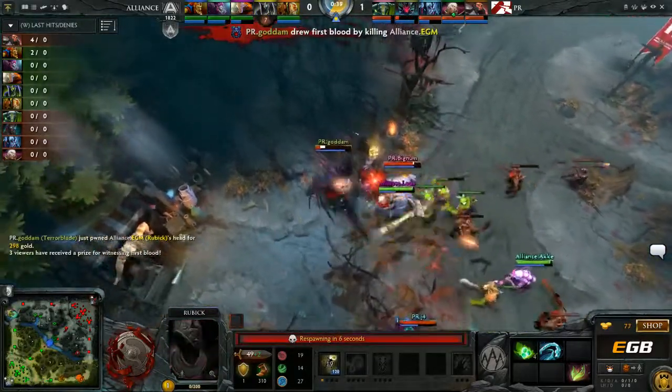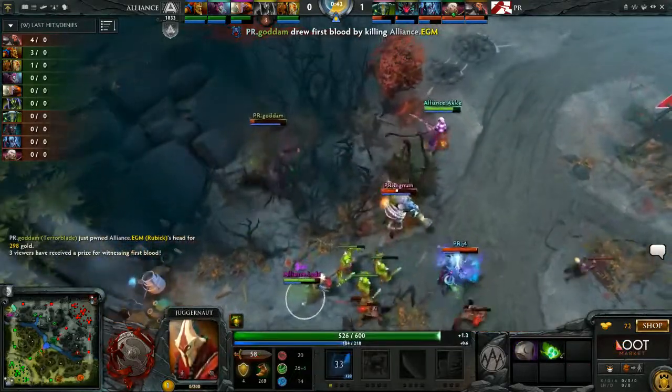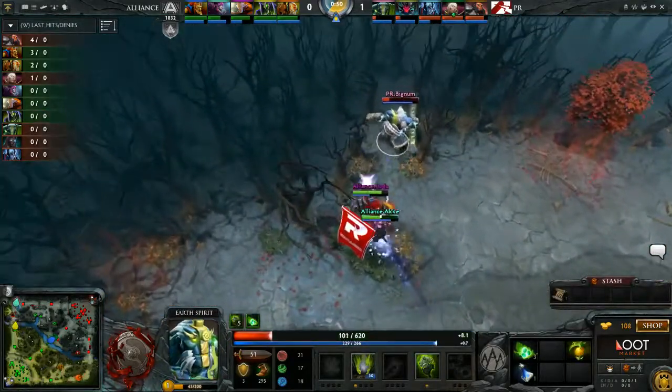EGM gets healed, but it's not quite enough. Taking heavy damage. They need a few more auto attacks with Bignum getting in the way. Aki trying to wrap around here, also just walking in onto Bignum. Can they do it? Bignum has a roll up in one second. Aki, you're not in front of him.